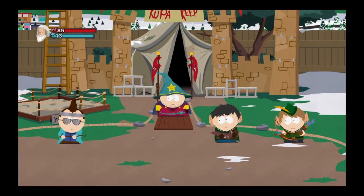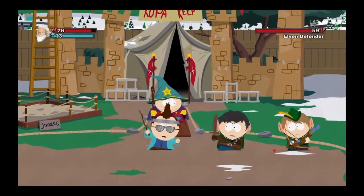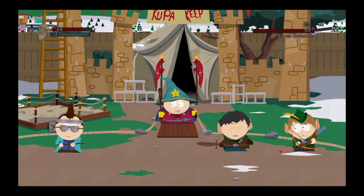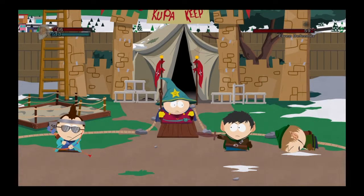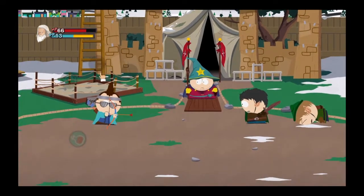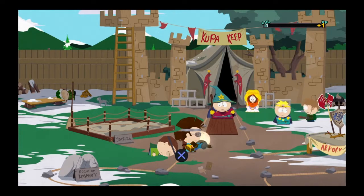After you defeat an enemy you can loot their bodies. If they have items like cheesy poofs, you can take them. Then you're goaded into attacking a guy even though you can't hurt him with melee. 'Switch to your arrows, Douchebag — snipe that little bitch.' They give you bows and arrows for ranged weapons. When fighting, you always want to use ranged weapons on the guys in the back as much as you can, and melee for up close attacks.